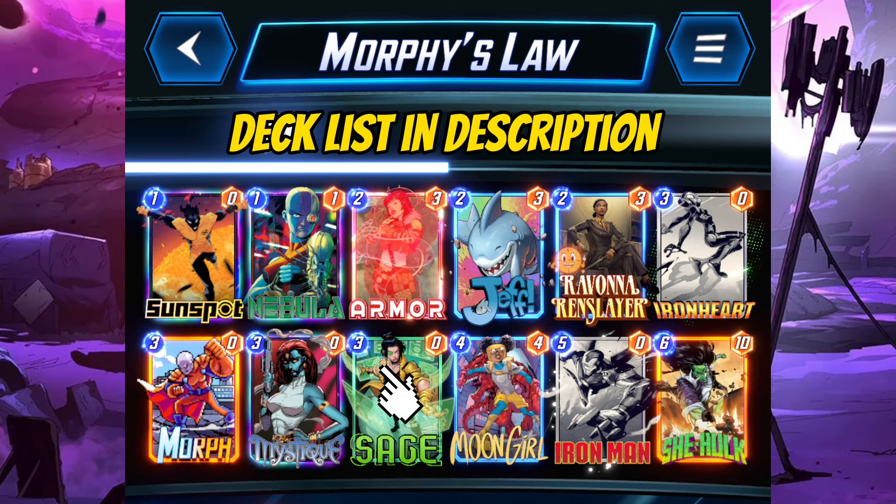The addition of Sage makes this deck more flexible and powerful. Play her on Iron Man's lane or combine her with She-Hulk to easily overcome opponents on the final turn. Another change is that we replaced Professor X with Armor. This gives us a cheaper card to protect Sunspot and Nebula, and we can play her early to counter Killmonger, and also protect Sage and She-Hulk in late game situations.